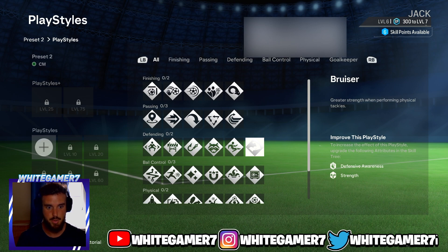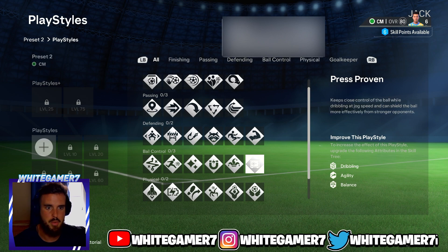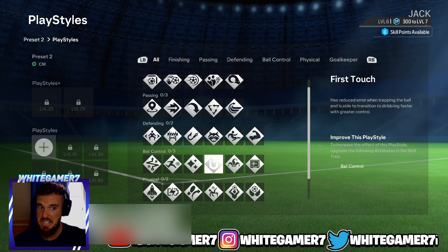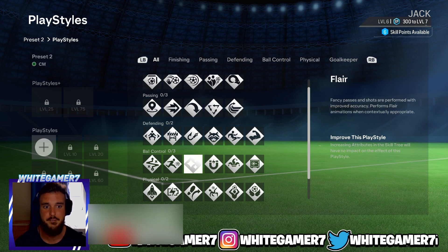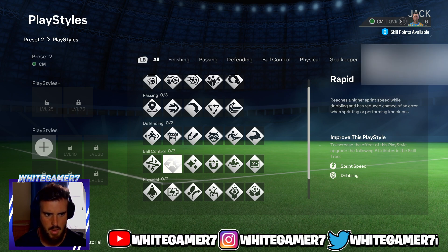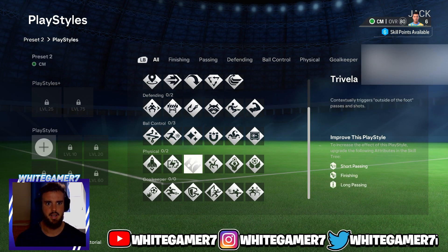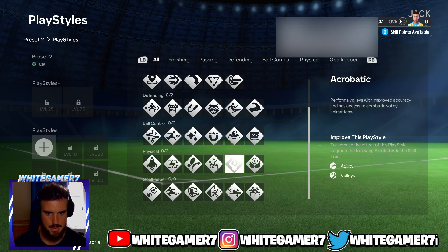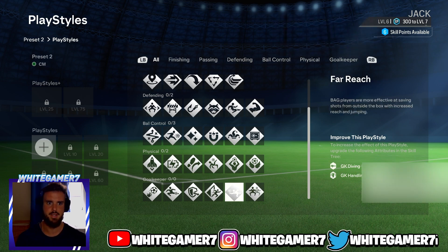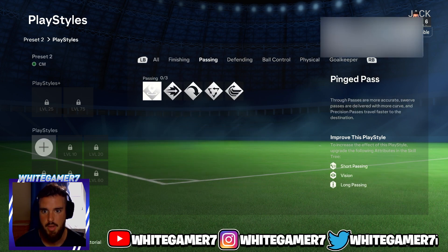For Ball Control you have: Press Proven, Trickster — probably for flicks — First Touch, Flare, Rapid — this could be OP — and Technical. For Physical: Quick Step, Relentless, Trivela, Acrobatic, Long Throw, and Aerial. For Goalkeeper: Quick Reflexes, Far Reach, Rush Out, Cross Claimer, Footwork, and Far Throw.